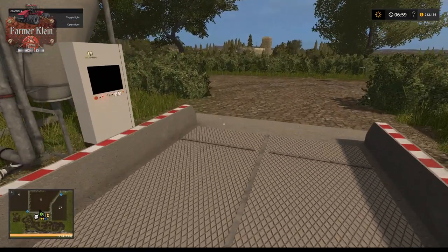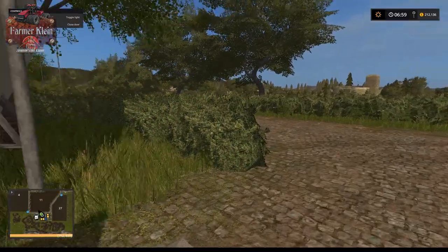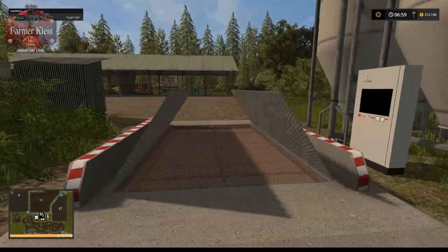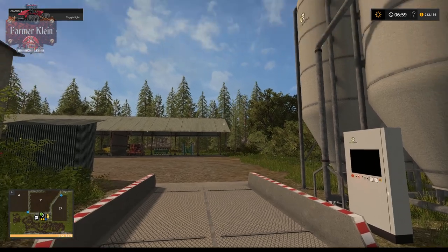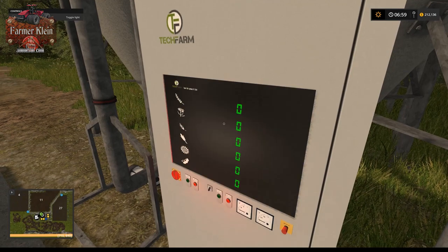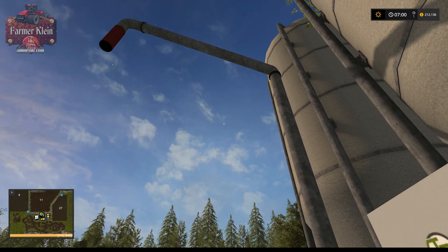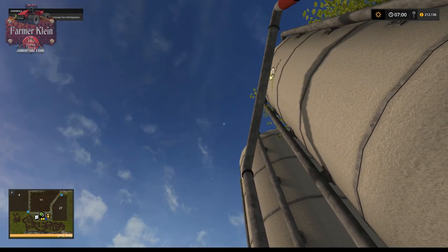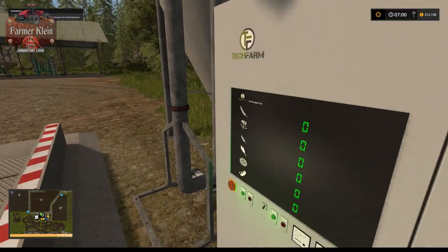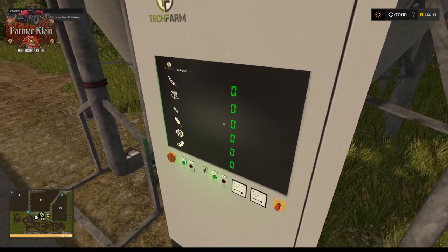If you're not familiar with the farm silo mod: you open the door with the right mouse button, then you can come over and tip in grain. When you want to take grain out of the farm silo you walk over to the control panel and right-click to turn it on — you'll notice this pipe rotates out. We don't have anything in the silo right now so it's showing zero capacity.